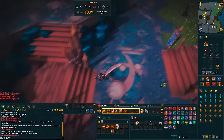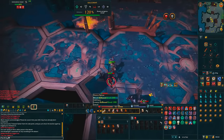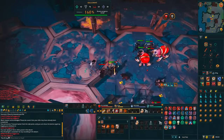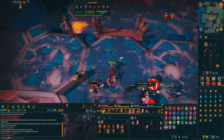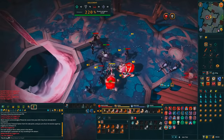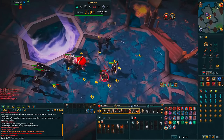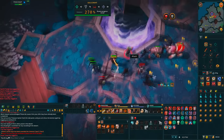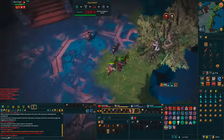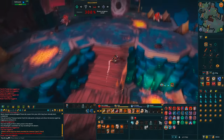Once inside, run northwest and begin attacking Zamorak followers. It's better to pot up and use prayers because you get a multiplier on your kill count, maxing out at 300%, meaning every Zamorak follower counts as three kills. You can save your kill count between sessions, so make sure you reach the required 40 kill count, then run northwest to the Zamorak encampment and pass through the barrier.